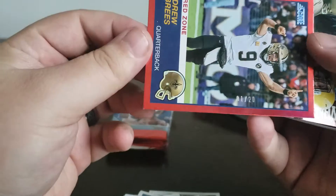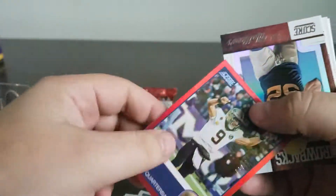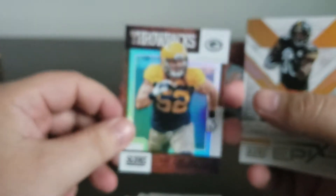Wow, really low number. Drew Brees, first off the line, 1 of 20. Drew Brees, so really nice there. We have a throwback. Klay Matthews. We have a James Conner, not numbered insert — so a lot of nice inserts.